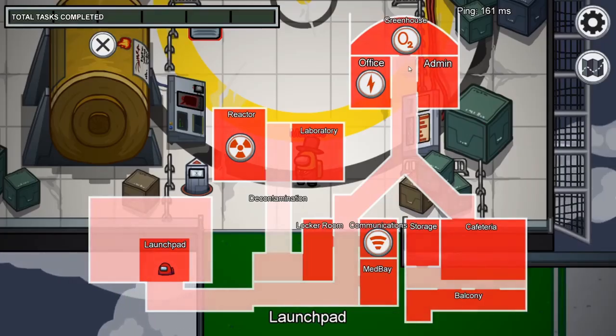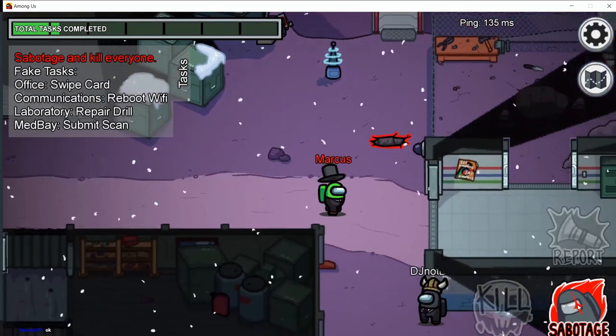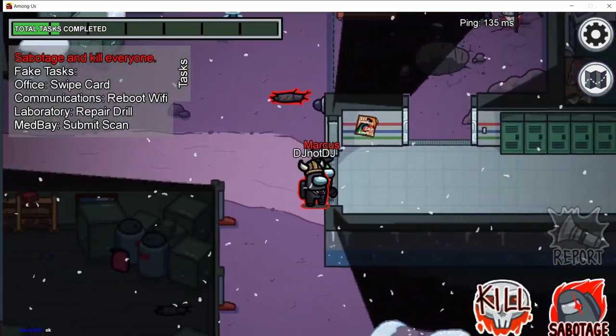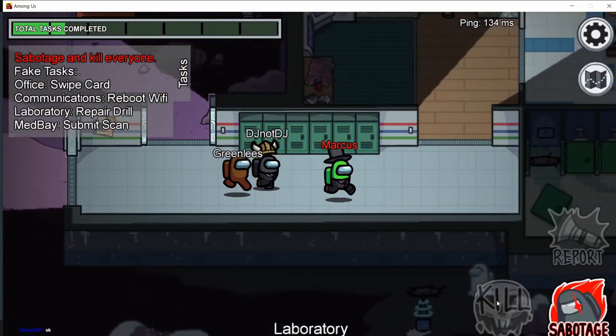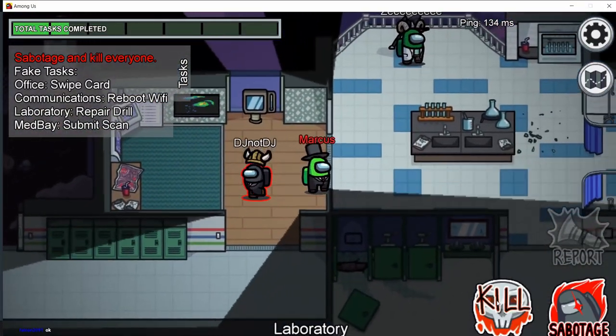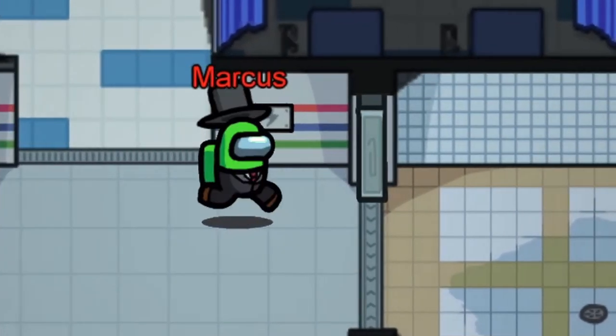Comms is on all three maps. When pressed, the crewmates will lose their task list, task progress bar, access to cameras, vitals and logs until it's fixed in the comms room. Reactor Meltdown appears on all three maps. When pressed, the crewmates have a minute to run to the reactor and in sync press on two terminals. If they fail to do so, the reactor will melt down and the Impostors will win.